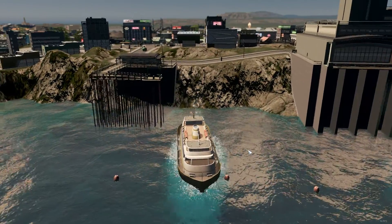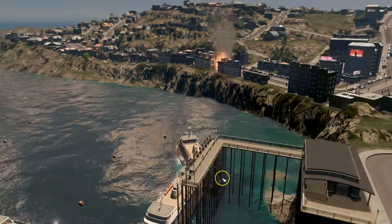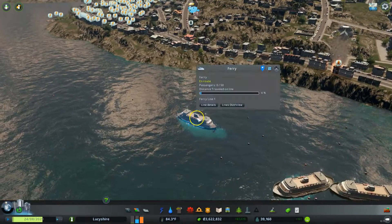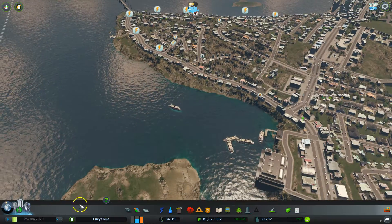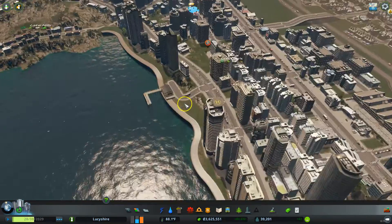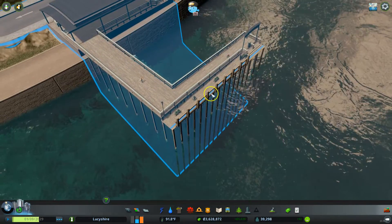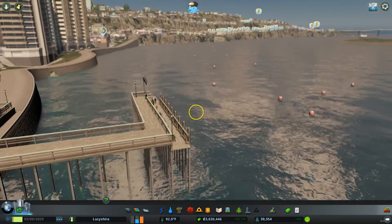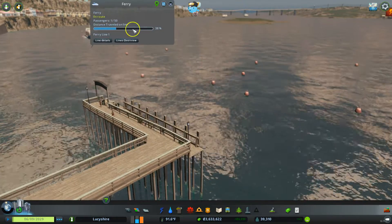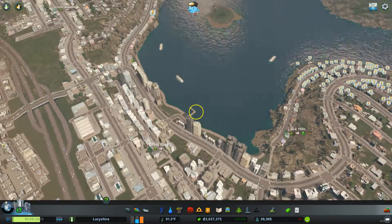Of course, if you're doing this for your actual city you'll want to not build it on a giant cliff like this, because then it doesn't look very realistic. But for the purposes of this tutorial, that should do fine. Now what I'm going to do is just speed up the game real quick and we can see if people are using our line. That says there's nobody there, but I bet there might be some people here. Sure enough, you can see a couple of people waiting to ride the ferry, and there are more coming down. Once the ferry makes its way over here, we will see people get on. There's already one passenger on there — and now we have 12. So there you have it — that is how to set up a ferry line in Cities Skylines.